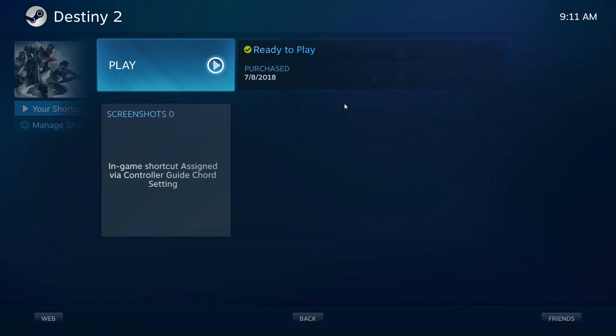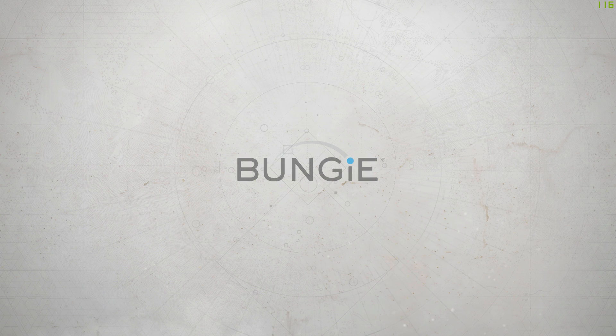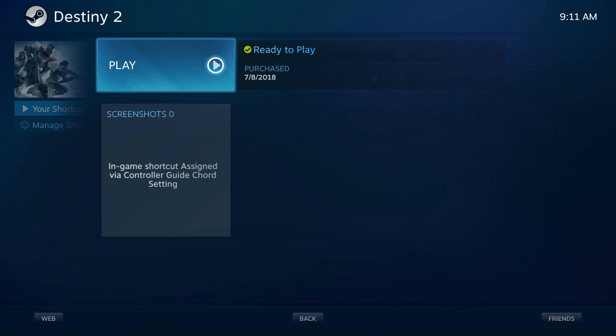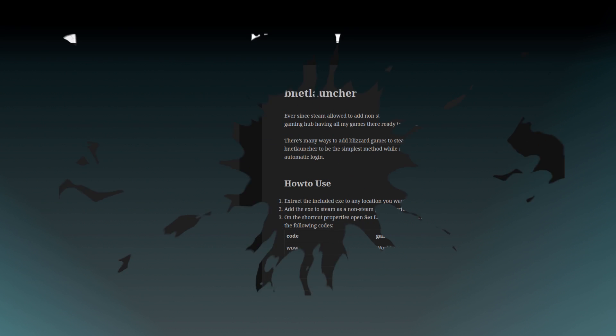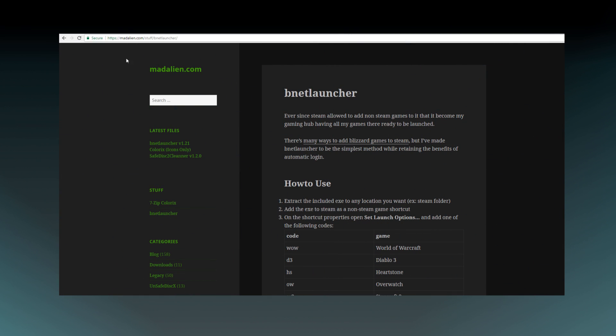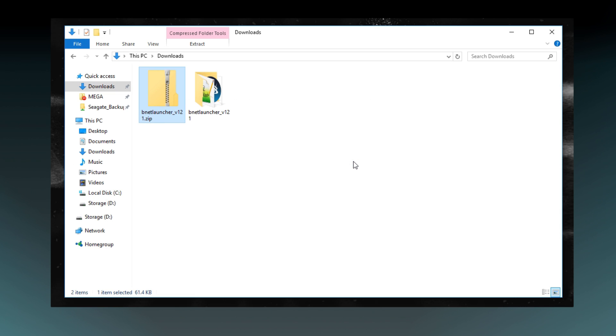However, I will be altering the goal a bit and taking one extra step here, as I want to make this a one-click solution. I don't want to run a Steam shortcut, then click another button, etc. So I'll be using Bnet Launcher to launch the game. Be sure to grab the latest version of Bnet Launcher since I tried this with version 1.18 and ran into issues. Extract the zip and put this folder anywhere you like — be sure to remember where you put it though, since we will need it for the next step.